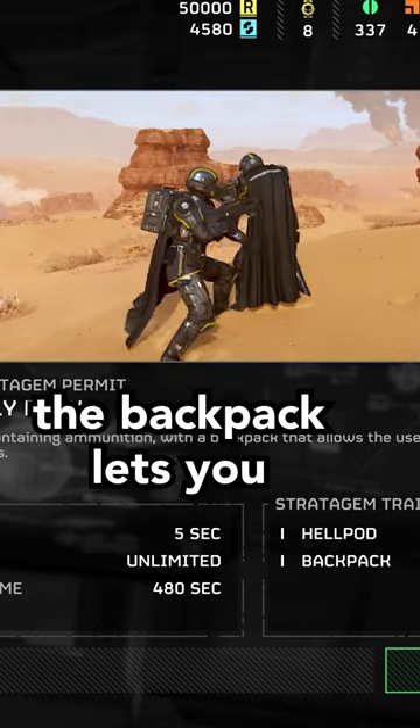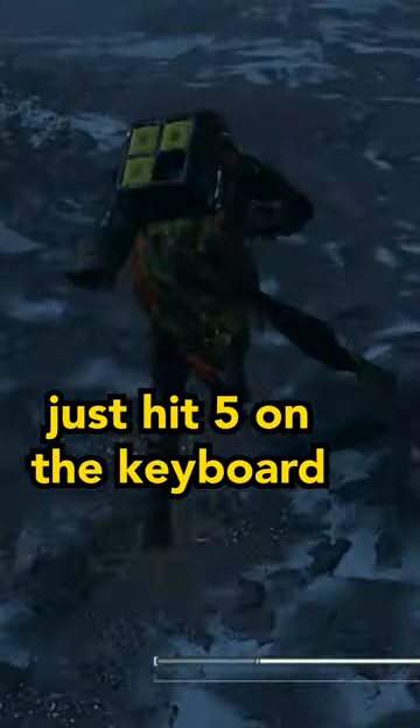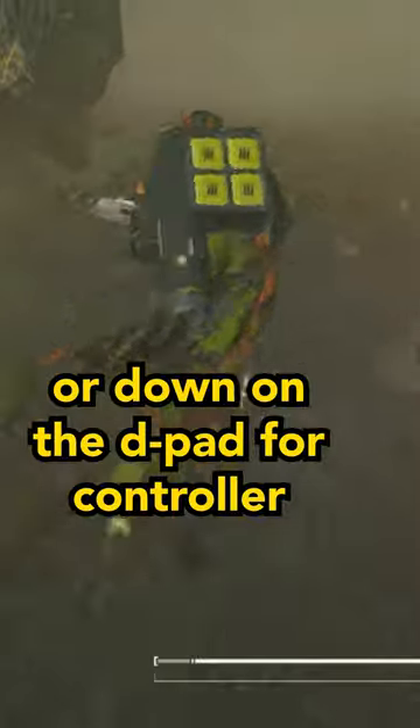Most Helldivers know that the backpack lets you give your teammates supplies, but you can also resupply yourself. Just hit 5 on the keyboard, or down on the D-pad for controller.